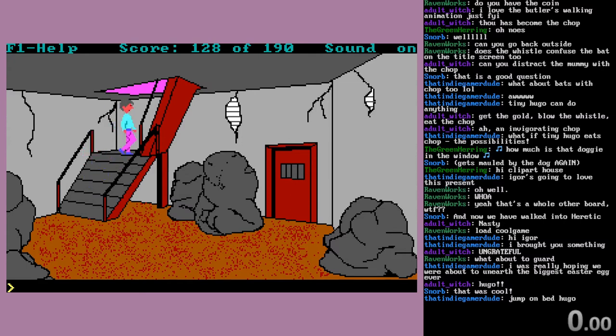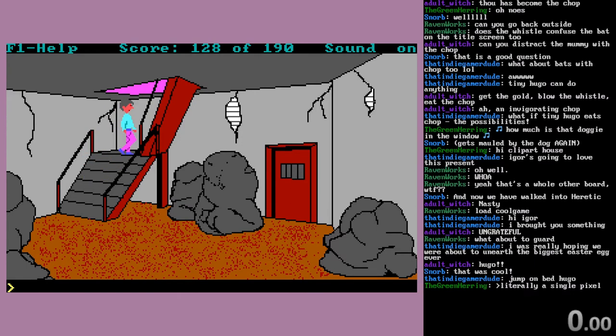Anything else we can think of? Also this board you can get out of bounds on — I forget where exactly. The secret passage is like a single pixel, so it's not actually a time saver to get out of bounds. I've never managed to hit it from the other side. Mostly just mash diagonal keys until something happens.